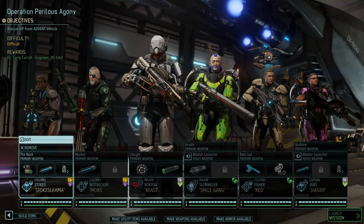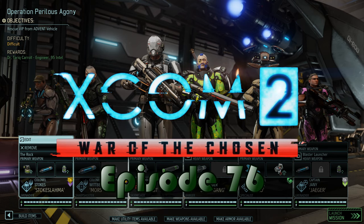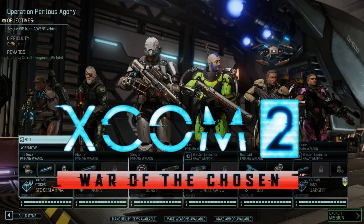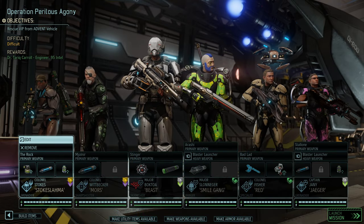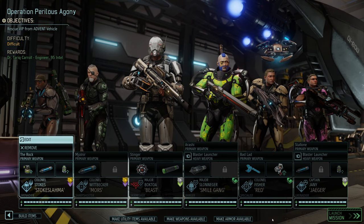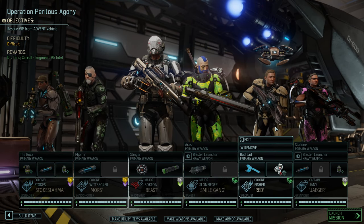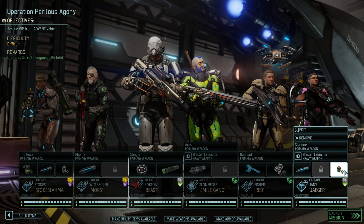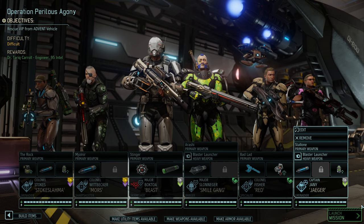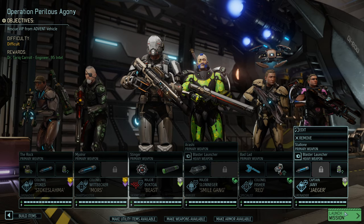Hi, welcome back. I'm Daftree. Tonight we've got Operation Perilous Agony. It's a council mission to rescue a VIP from an Advent vehicle. It's only difficult, so we've got just 11 enemies tonight. Should be pretty straightforward, I'm hoping. We'll bring a couple of majors along, see if we can get these guys promoted. We're just sort of rolling through now. We've got a few alien rulers to pick off and a couple more main missions, so we're getting into the endgame, hopefully. So here we go.